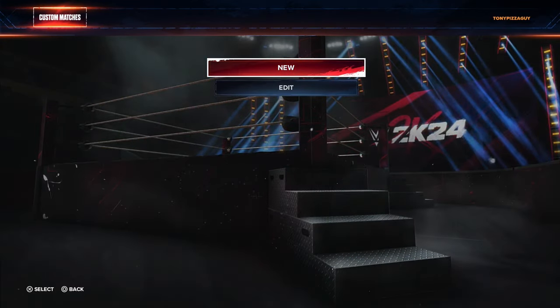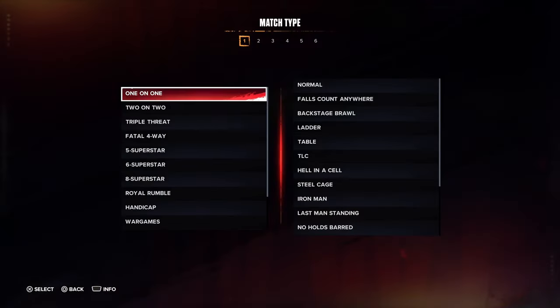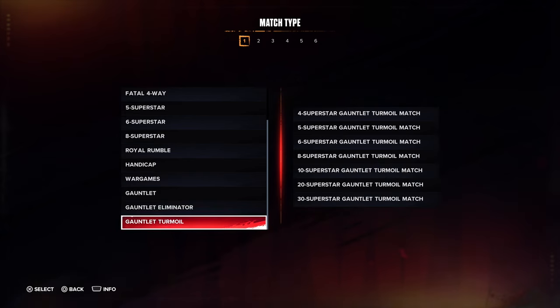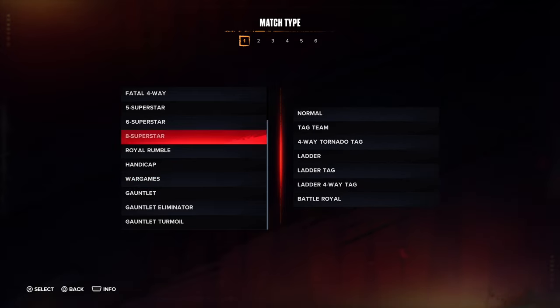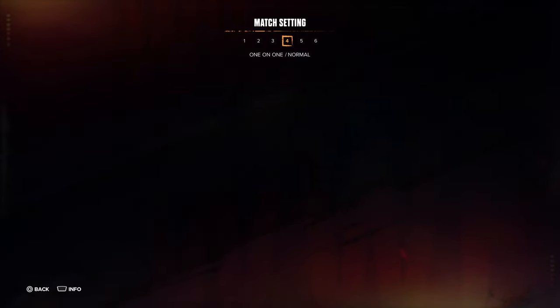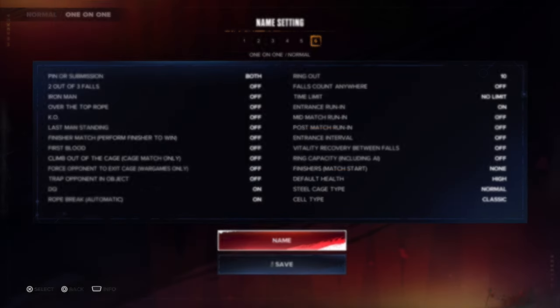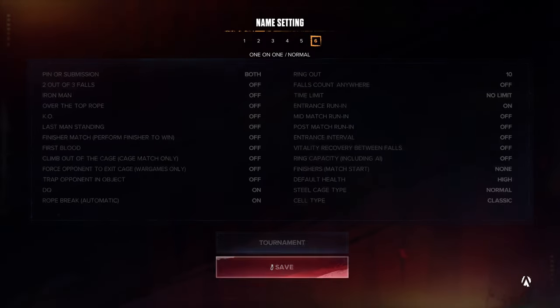Now we need to set up tag team stuff and think about other match types. For singles, you can do a Money in the Bank qualifier, gauntlet, or tournament. You can name all these different match types so that when you're playing universe mode you know exactly what match it is. I'll set up a Tournament match — just a normal match named Tournament — so it shows up clearly in universe mode.